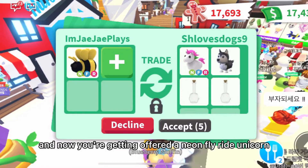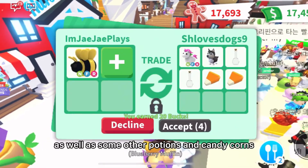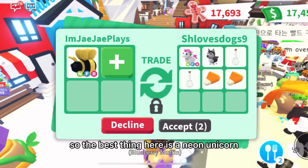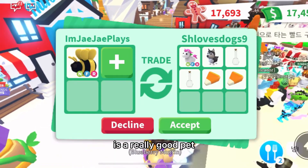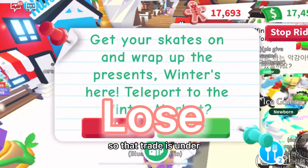And now we are getting offered a Neon Floride Unicorn and a Husky as well as some other potions and candy corns. The best thing here is the Neon Unicorn and the Husky. And the Husky is a really good pet. But the Neon Evil Unicorn is actually worth less than the King Bee. So that trade is under.